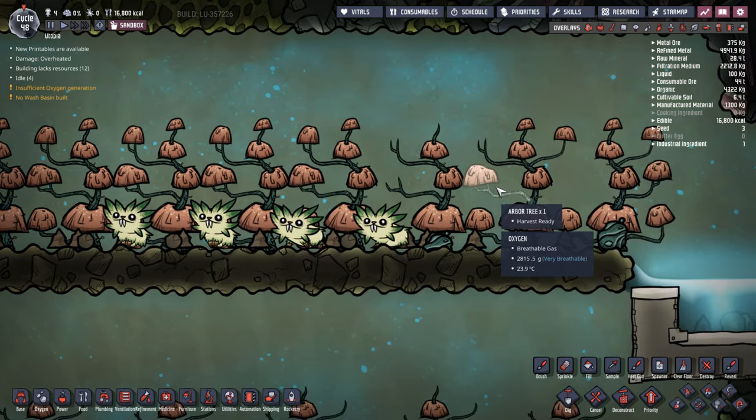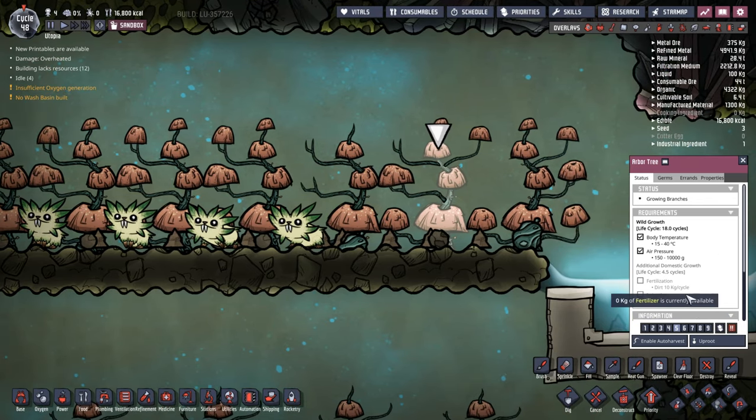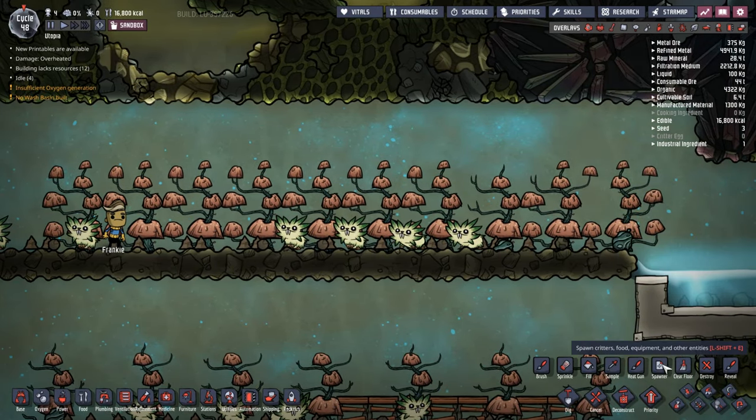As you can see, all these arbories up here are actually all being planted in the wild. None of them are domesticated, so therefore I don't have to add polluted water and dirt to them. Each one of these was actually planted by a pip and as you can see I've managed to get a nice neat row of them along here.